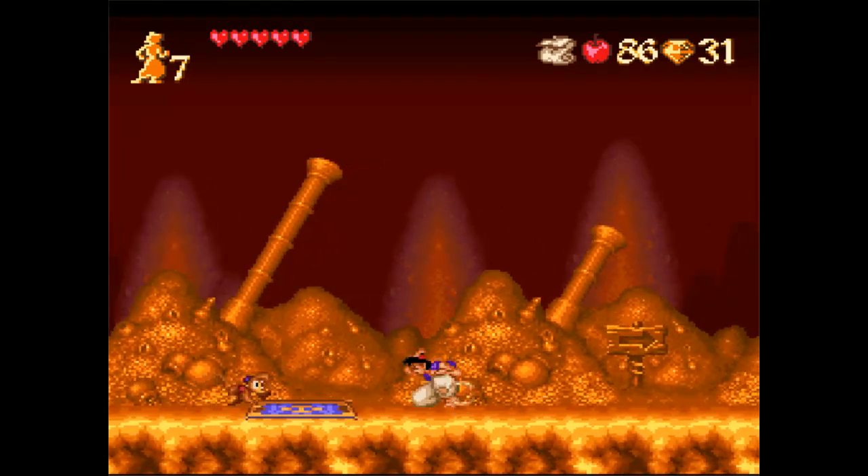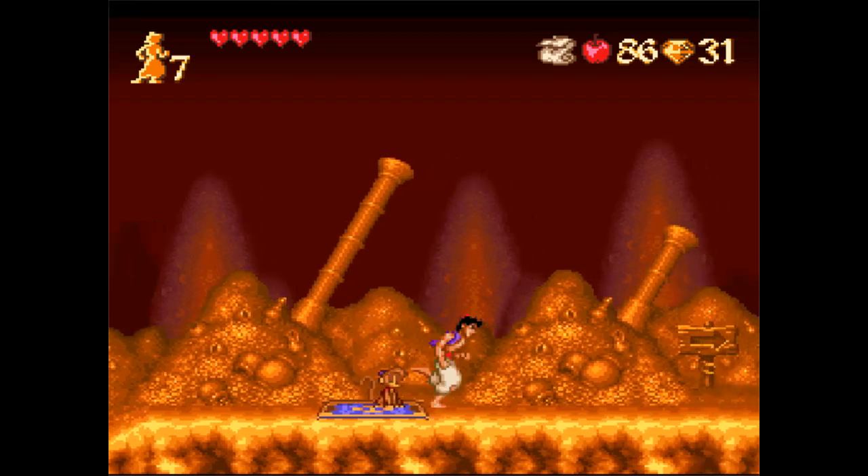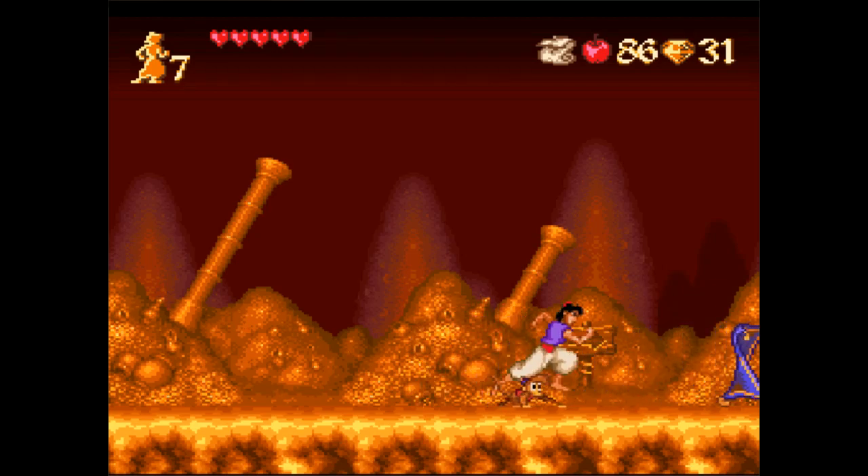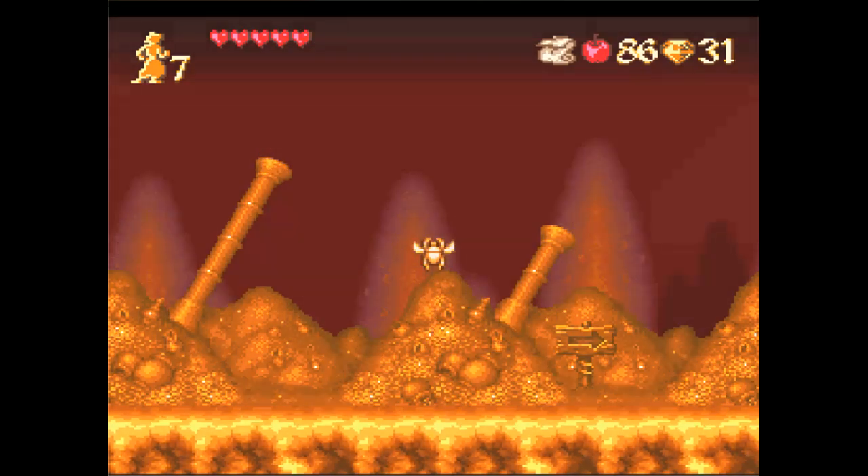Now here we've got our little carpet buddy, who totally just stands out and you walk past him, and all of a sudden Abu freaks out. But he just says 'come on, follow me.' You don't actually get the dialogue from the movie and all that. Well, the rug never actually talked, but considering it's only a rug, it actually communicated pretty well with its body language.